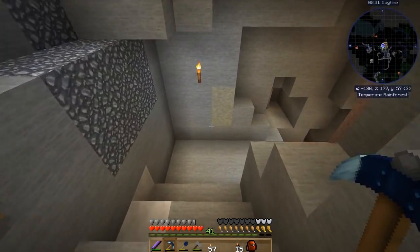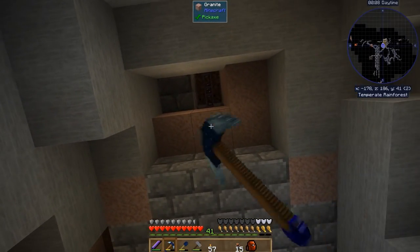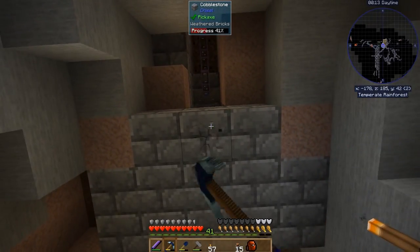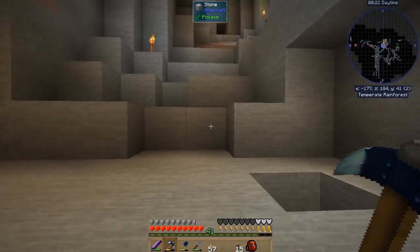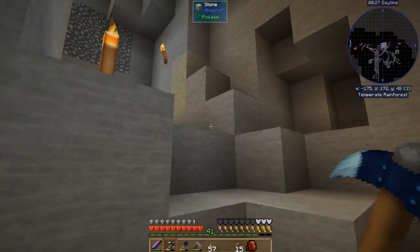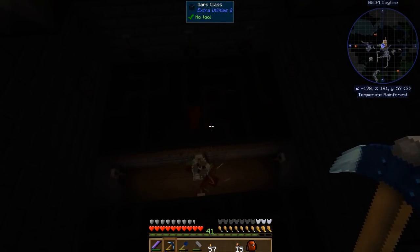Let's go ahead and jump down before we finish off for the day. I'm going to take a look at our barrel and see how much experience we have accumulated just in the barrel itself. We should be able to take a look at it from here. 72 buckets of experience — holy cow. We're going to have to take care of that soon. We're going to have a ton of experience, and I don't even know what I'm going to do with it all just yet. I'll have to take a look at what we can do with some experience in the near future.